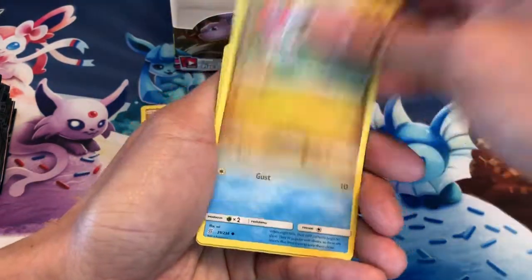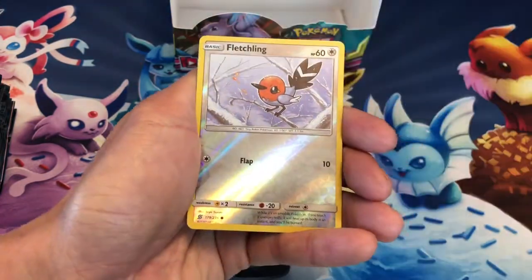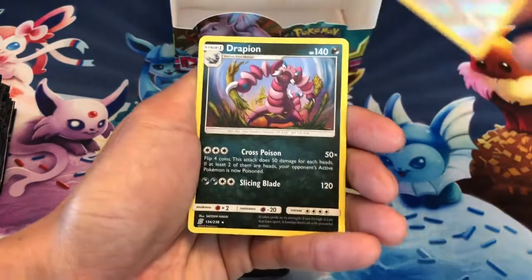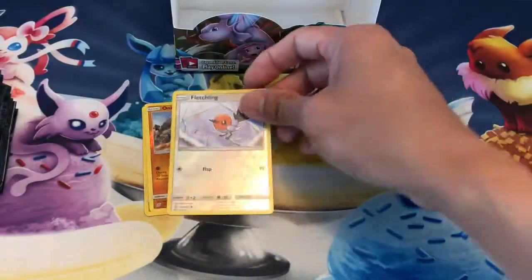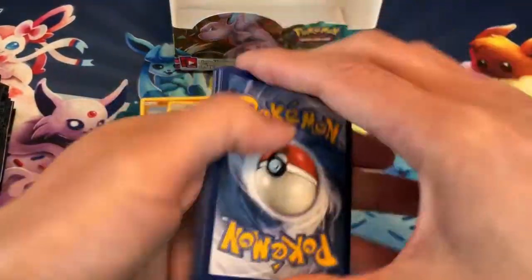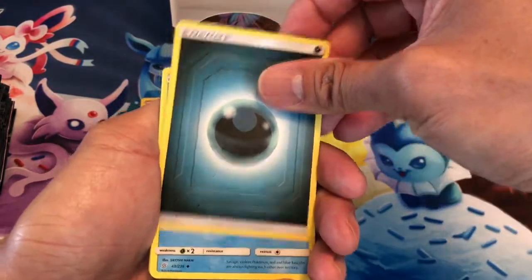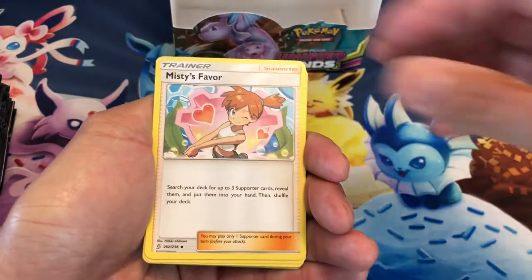Nommal, Axew, Finneon, Stunfisk, Fletchling, Reverse Holo. Last card is a Drapion, non-holo. White code coming up — exciting. That means there should be a pretty good card in this stack. It's Dark Energy, Basculin, Misty's Favor.